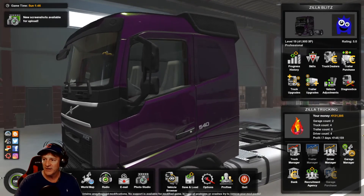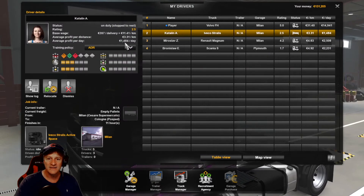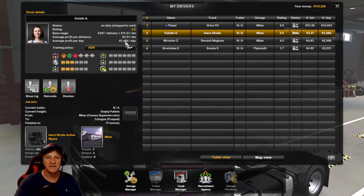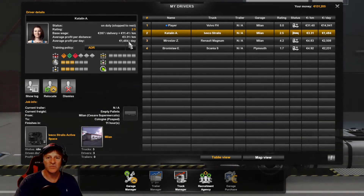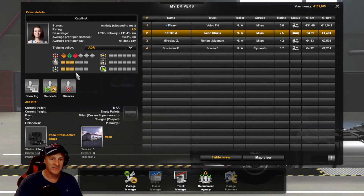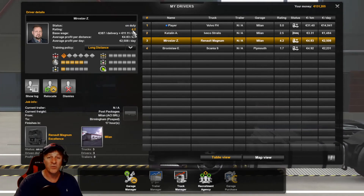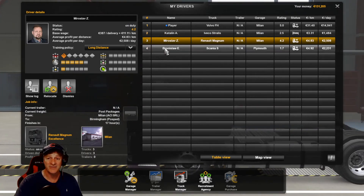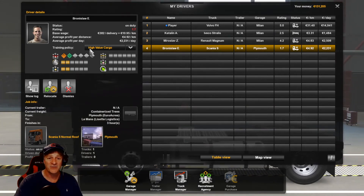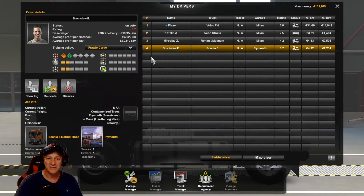Let's take a quick look at our drivers — we have three now. Katalin's profit is dropping — she was up to 3,000 before and now she's only at 1,400. Her rating is 2.5. Oh, she did hit level 9 though — that's good. Let's switch her back to long distance now. Miroslav, however, is at 4.2, bringing in 2,500 a day. Branislav's still at 1.7, level 6. He's doing high-value cargo now — let's give him some fragile stuff, just for fun.